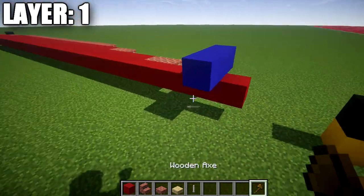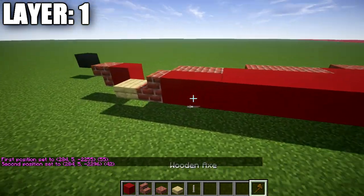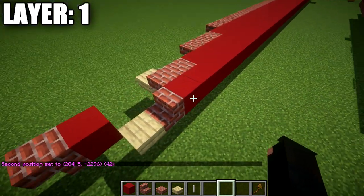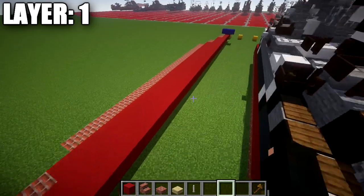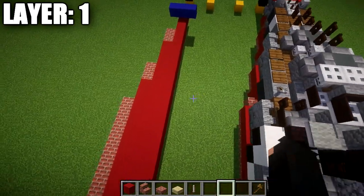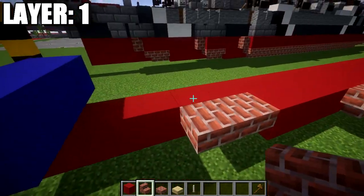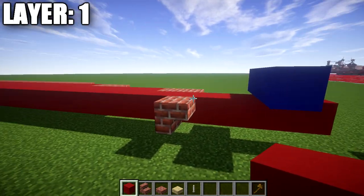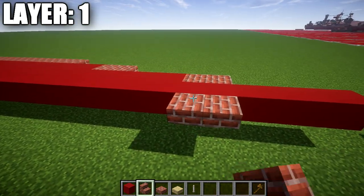Let's go ahead and get started. First thing we want to do is place down a row of red concrete — this row is going to be quite long, a total of 42 blocks — which will form our centerline for the bottom of the ship. We're then going to place down a brick stair followed by a birch slab right after it. Going back up to the front of the ship, we'll start working our way out to the side. We place a brick stair upside down on the fifth red concrete block back, and then a brick stair to the side to create a corner stair.